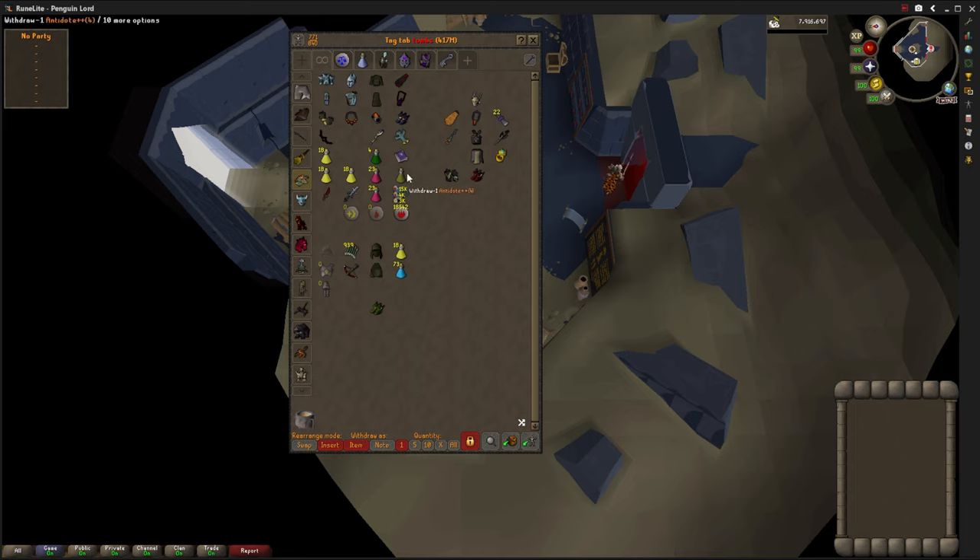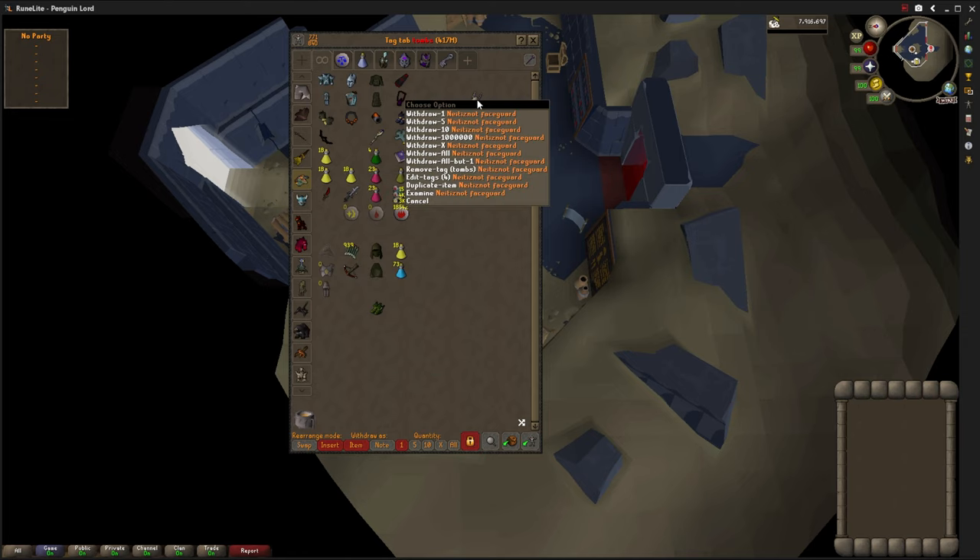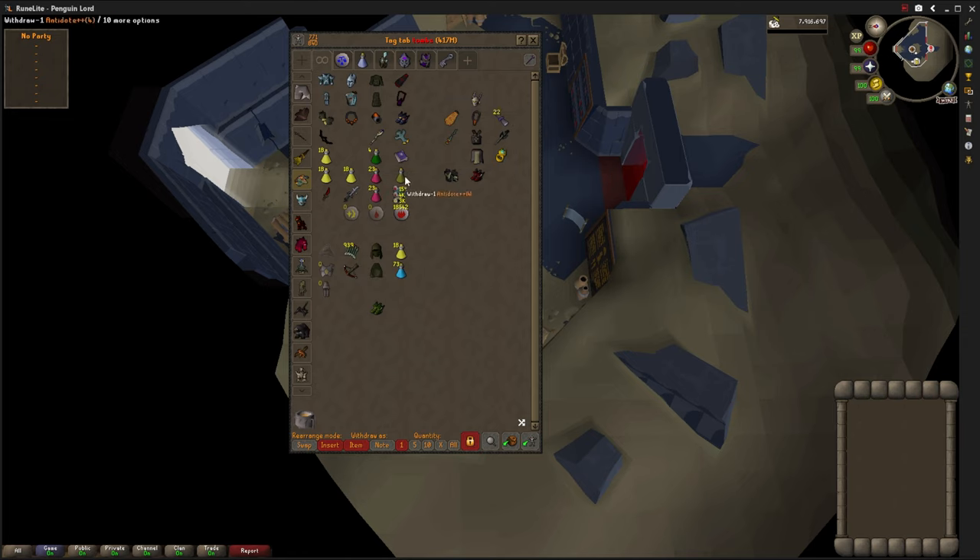I should mention the antidote — you don't need one if you bring a Serpentine Helmet. There are about three places in the raid that will poison you. As you get better you won't even need the antidote, but you'll want a full antidote because you can get venomed, and that needs two antidote doses to cure. The other poison in the raid is just regular poison, and one of them doesn't even do that much damage — I'll talk about that as we get there.